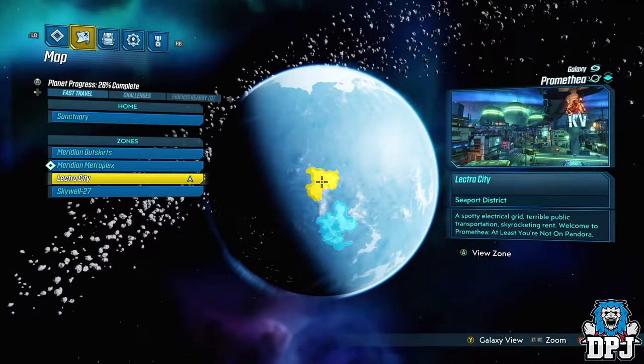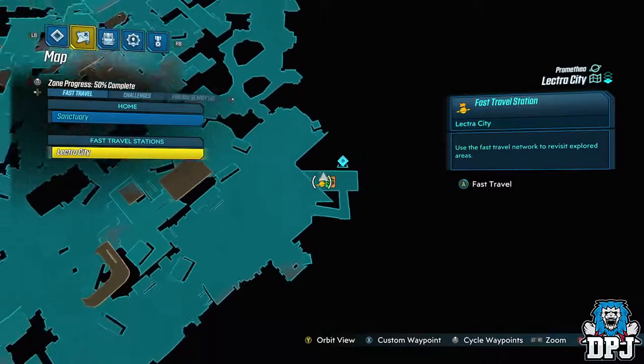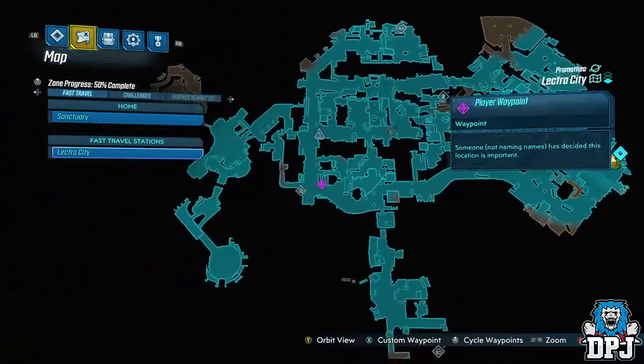So head to the Electricity area of Promethea and go to the location I pinpoint on screen now. There is a save point here too, so farming is easy.